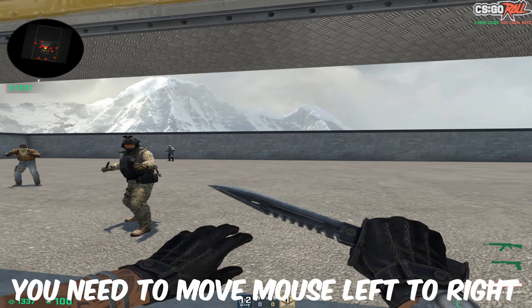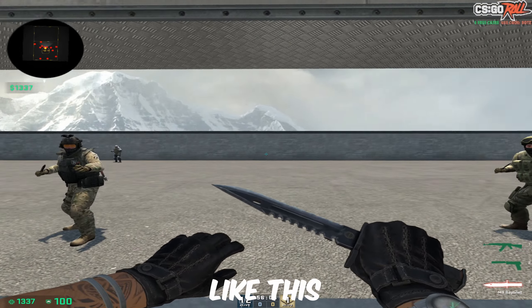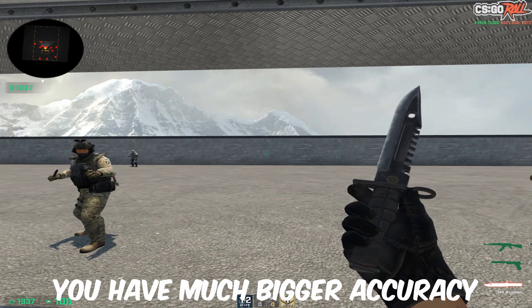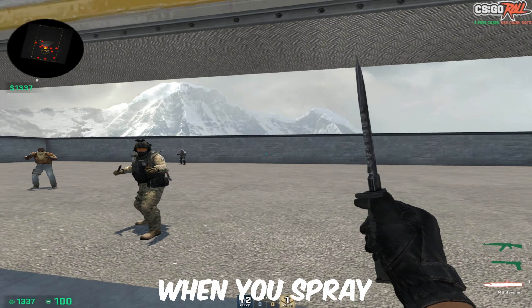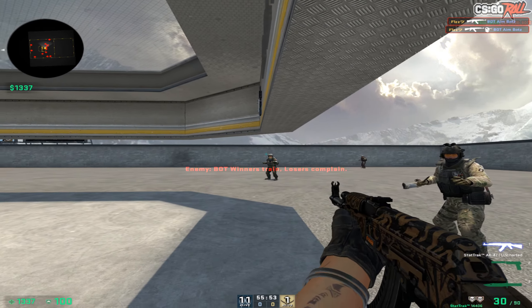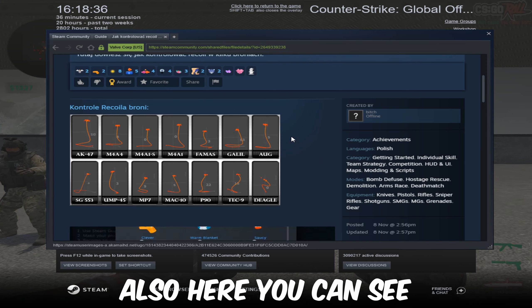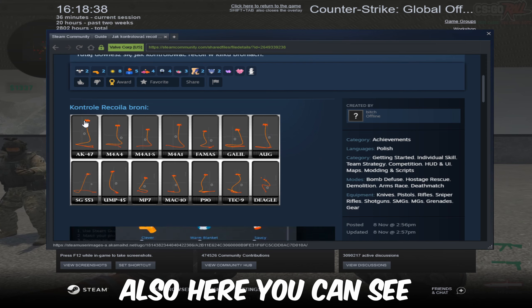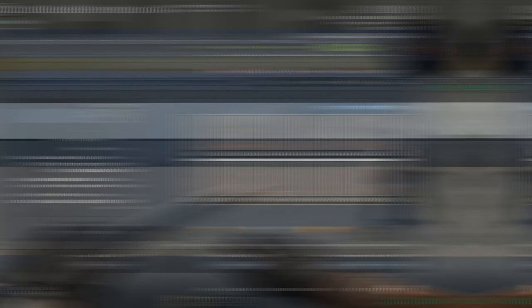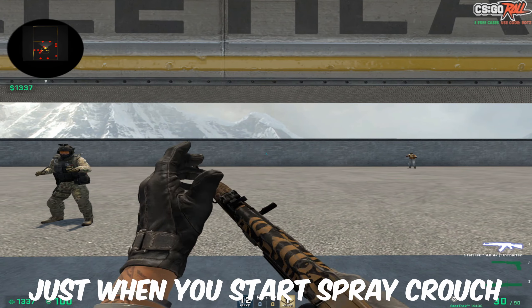You need to move the mouse left to right like this — don't move like this. You have much bigger accuracy when you spray, so like this. Also here you can see how to spray.